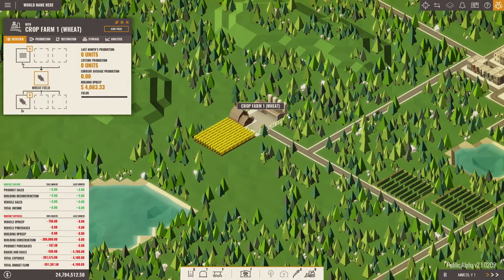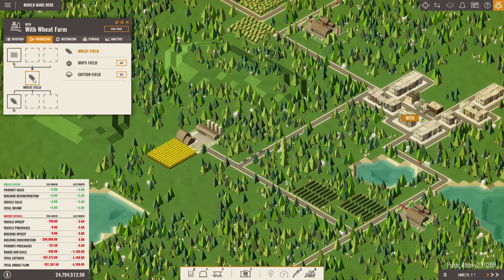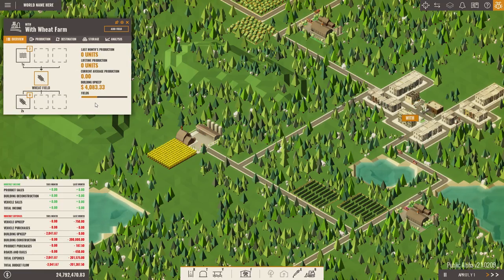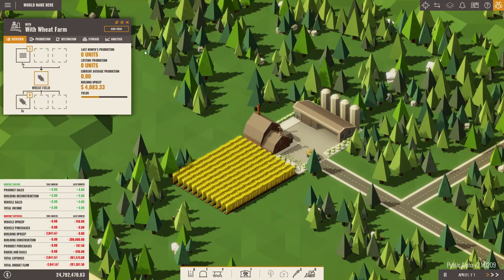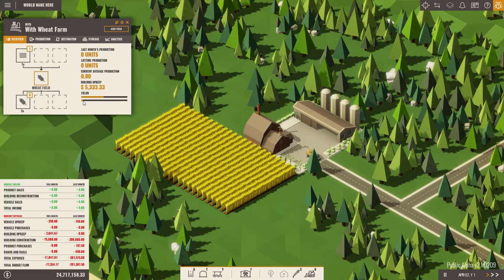Each truck purchase costs 250 — that purchase price won't happen again — and they'll now ferry water across to my wheat field. Let's rename this 'With Wheat Farm.' Each industry and building can only really produce one thing. Even though I could change the crop to hops or cotton, I can only have one product being produced here no matter how many fields I make. As you can see we are now producing wheat, which is wonderful.